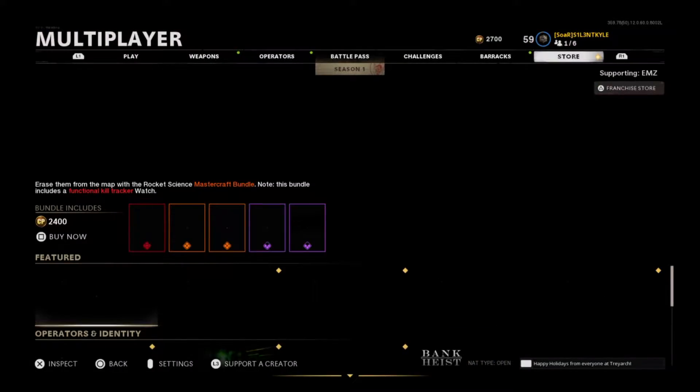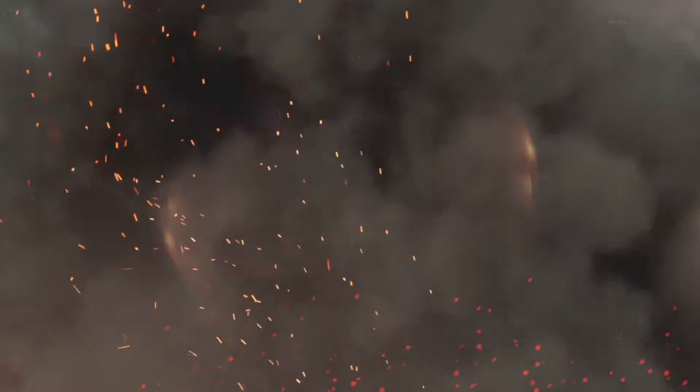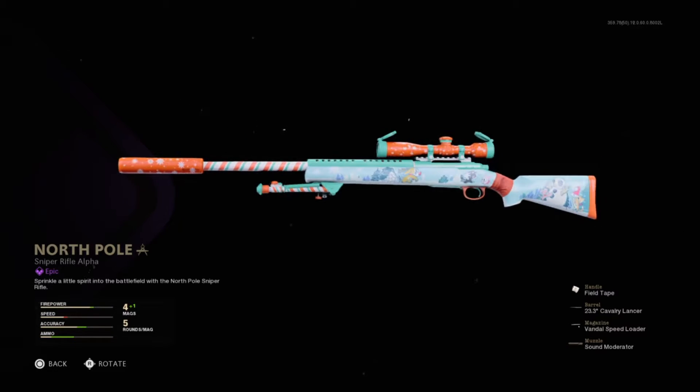All right guys, let's see what's in the store today. We got this came to slaving. Give me this variant now, 800 COD points. Who cares? Oh sweet, Santa's sack — we got a new Pellington variant and it's Christmassy.